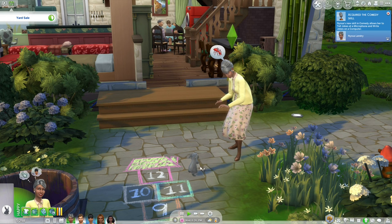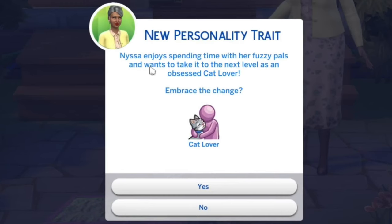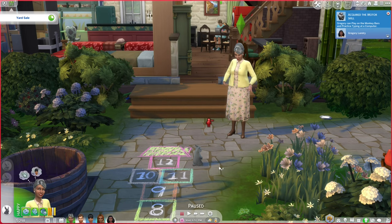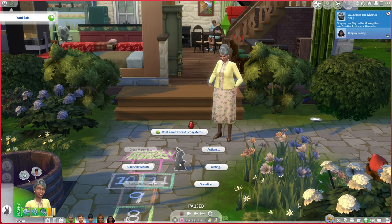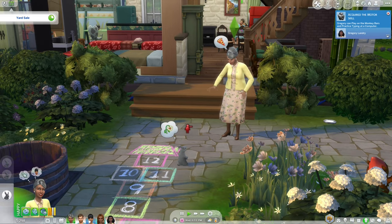March is a gray bunny. It would be better to have a white bunny, but I can't be picky. Just naming the bunny March gets our goal done. However, I'm going to give March a tomato and see if March is going to be my friend. Bunnies like tomatoes. Oh no — March does not like petting. Nissa enjoys spending time with her fuzzy pals and wants to take it to the next level as an obsessed cat lover. Why don't you give me the animal enthusiast trait? I'm socializing with a rabbit — cottage living — and for some reason I'm going to become a cat lover because I like to talk to bunnies. I guess we'll have to get a cat.